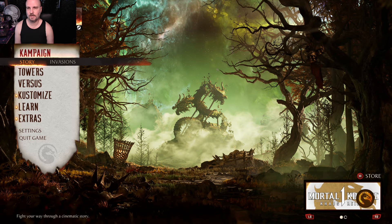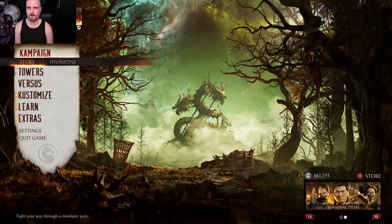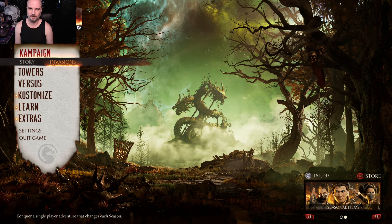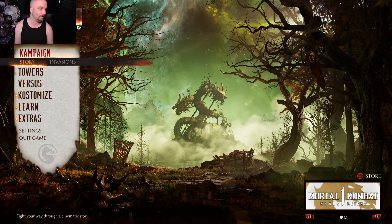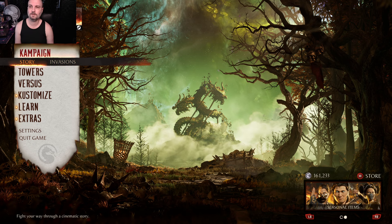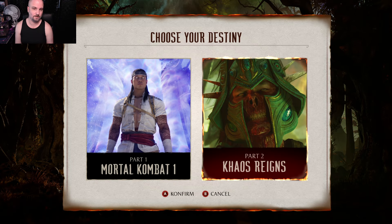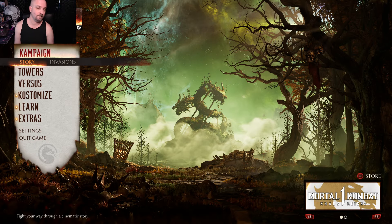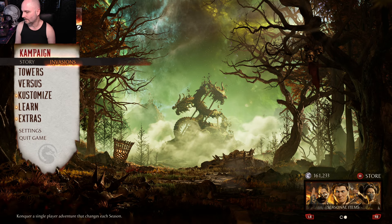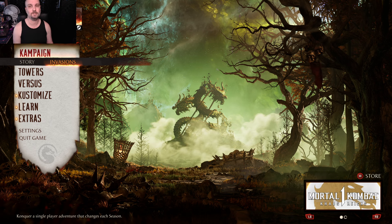In the campaign section, they've shuffled things around. In the story menu you've got the original story, Part One and Part Two — Chaos Reigns. They supposedly reckon we're still getting more support.